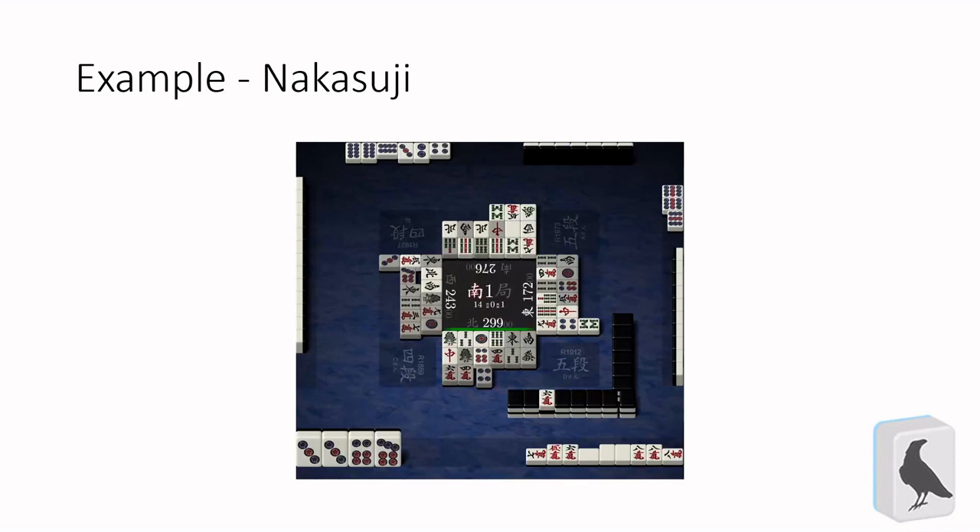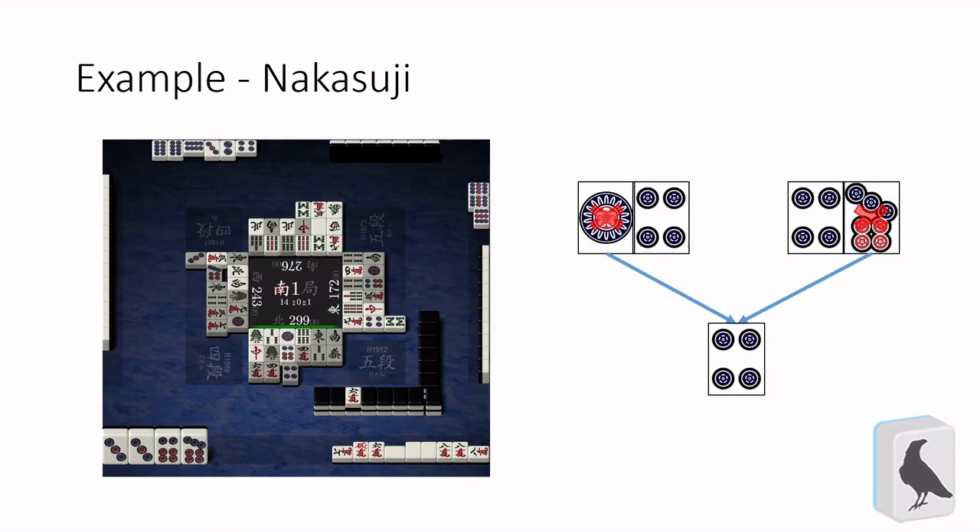We can't just look at Tsuji on the outside though. There's also Naka Tsuji, with Naka being the Japanese word for inside. What this means is that if you see both of the outer Tsuji of an inner tile, the middle one also gets safer. So in this example, since the player who declared reach has discarded both the 1 and the 7 pin, the 4 pin becomes Naka Tsuji. Naka Tsuji are typically considered safer than regular Tsuji, since players will be more likely to take bad waits if they're closer to the edge of the suit, like a 1 or a 2, rather than a central tile like a 4 or a 5. Worth noting, however, is that tiles that are Tsuji to the tile used to declare reach are less reliable than they normally would be — we'll get to that in a minute.